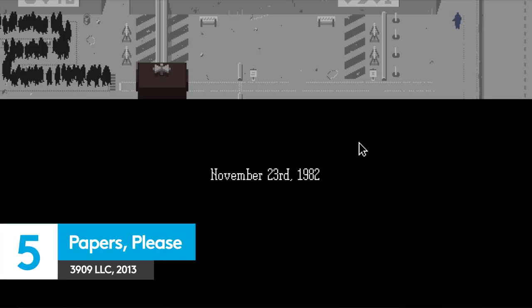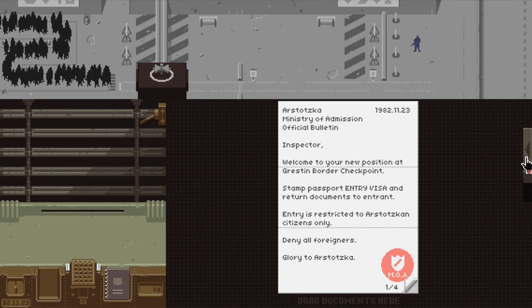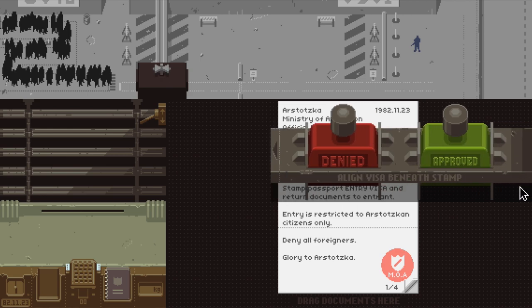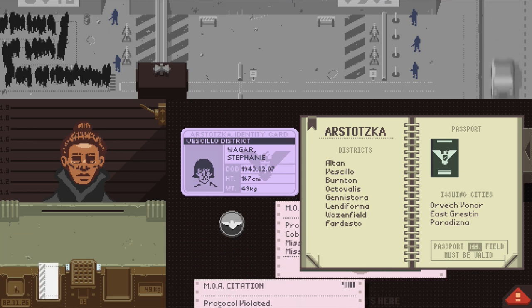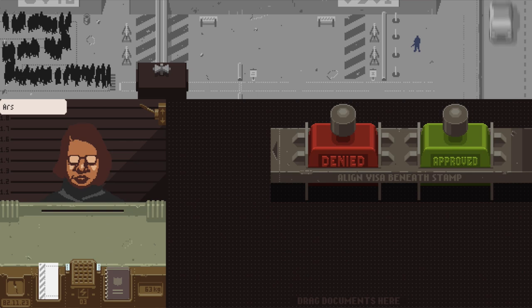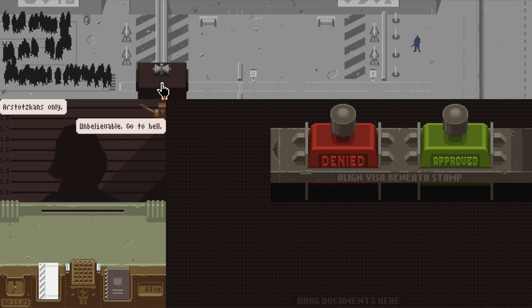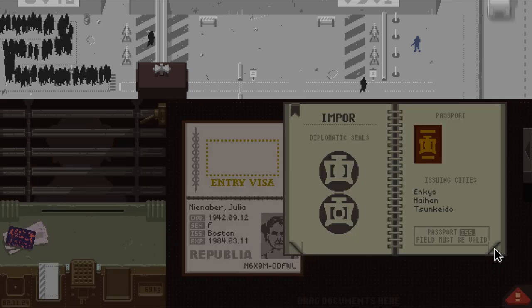The fact that the install file for political puzzler Papers, Please weighs in at a measly 41 megabytes sets the tone for a game that would struggle to make a toaster sweat, let alone an aging low-end PC. With no tweakable visual settings and a charmingly crude art style, much of the appeal of Papers, Please lies in its humble nature. This is a game of small acts of kindness and cruelty, where you either choose to go against the system or let bureaucracy and bills grind you down.